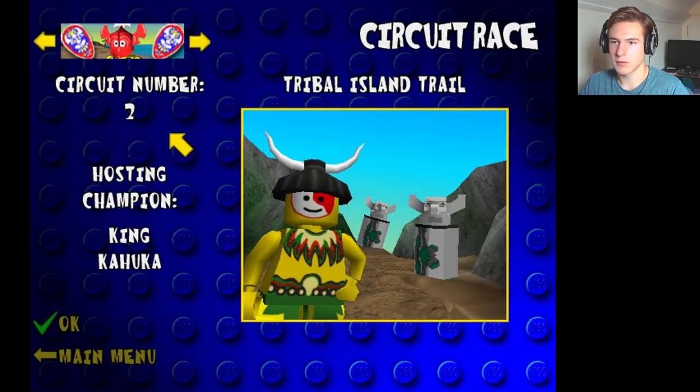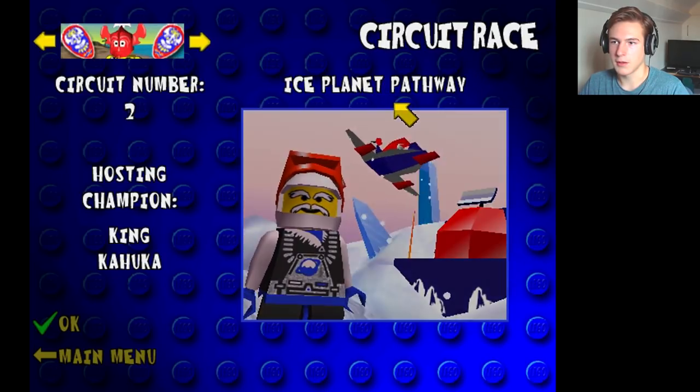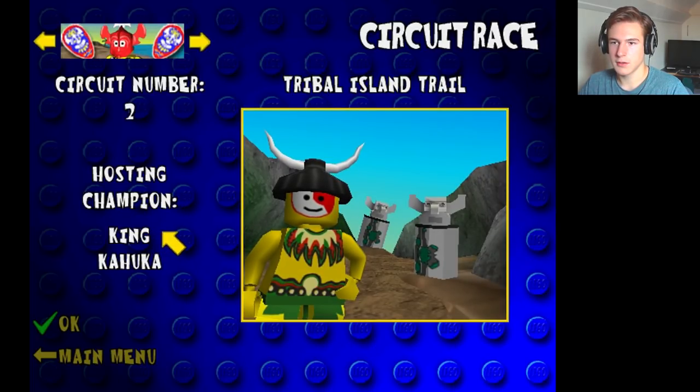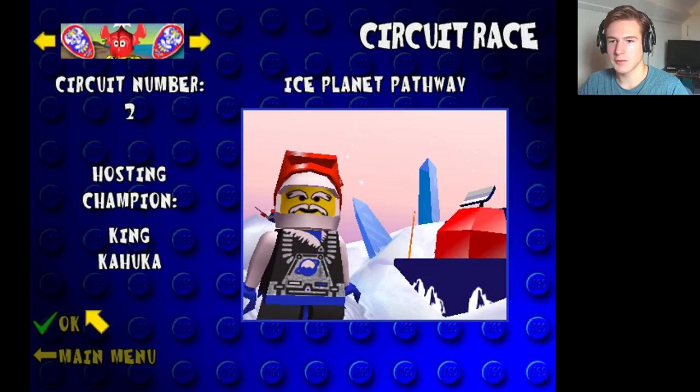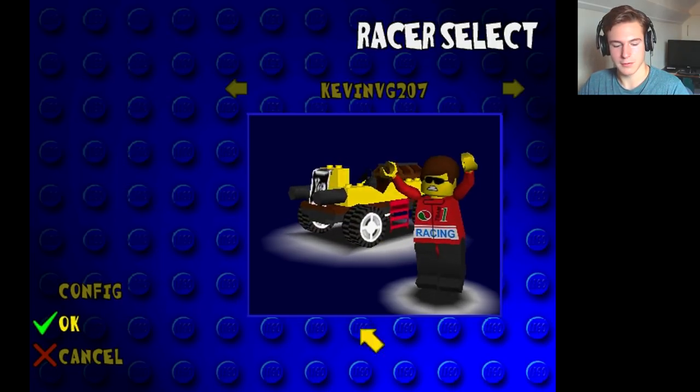I'm gonna go to Circuit Number 2 - Tribal Island Trial or Royal Knights Raceway, Ice Planet Pathway, Amazon Adventure. I, hosting champion King Kahuka - am I gonna have to do this guy's voice or something because the subtitles won't show up on screen?